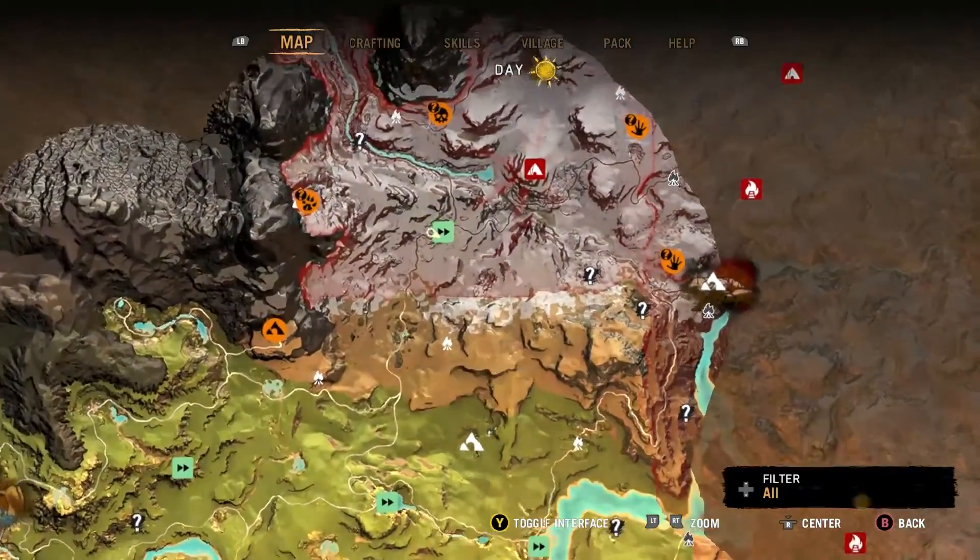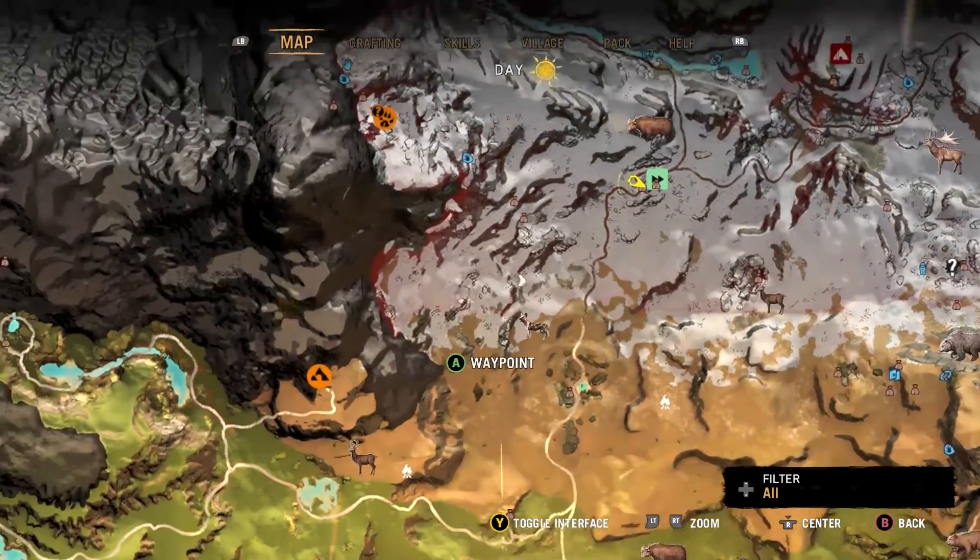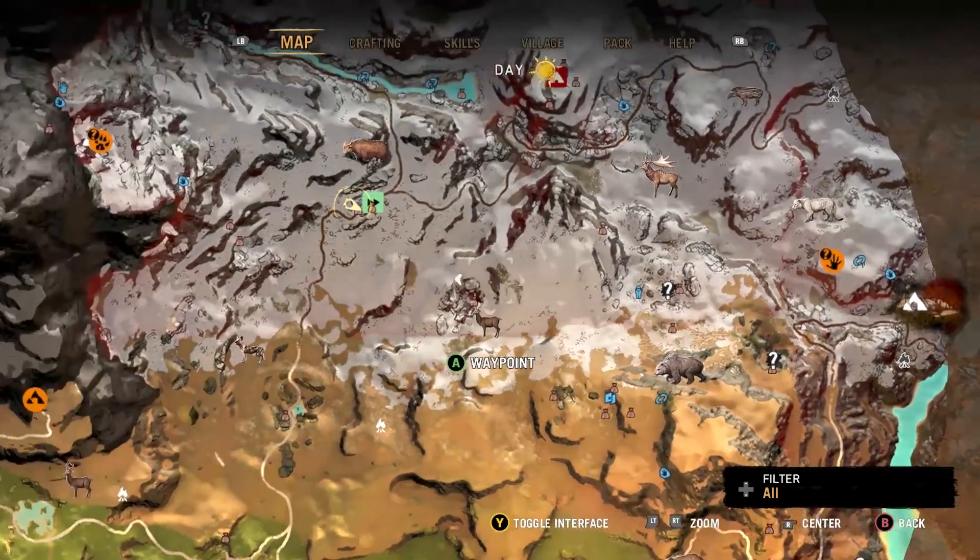A personal farming location is the southern area of the snow-covered area of the map. Here's also some of the sweet spots I have found on the map.